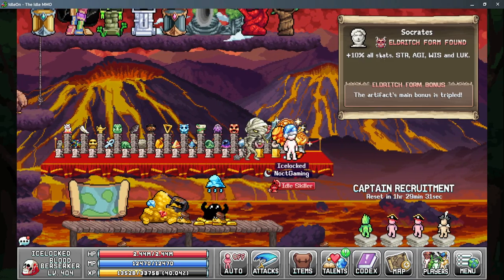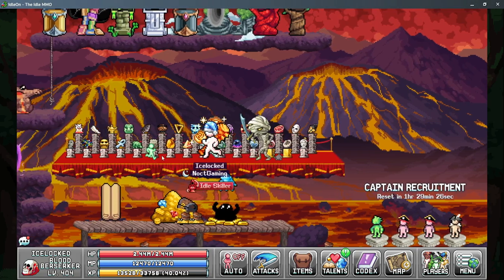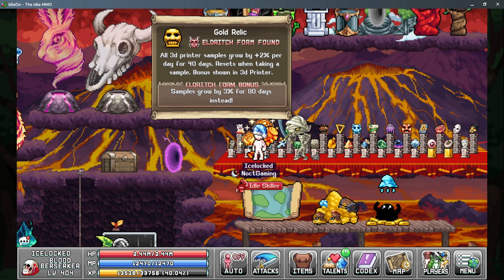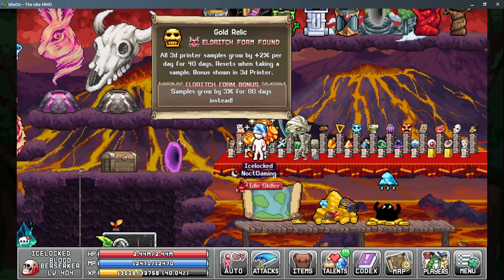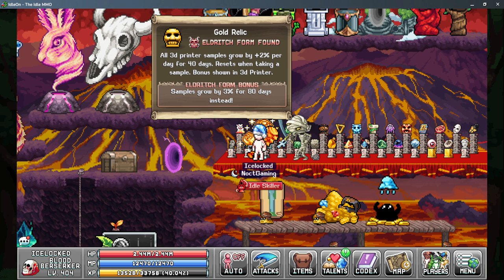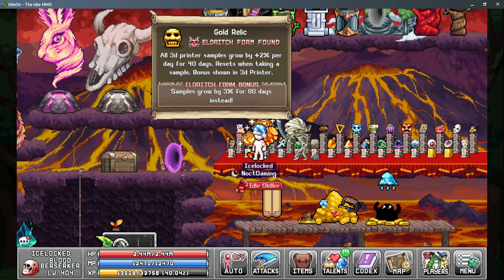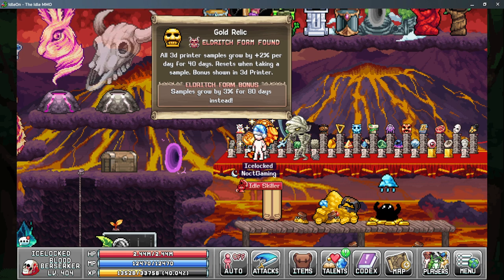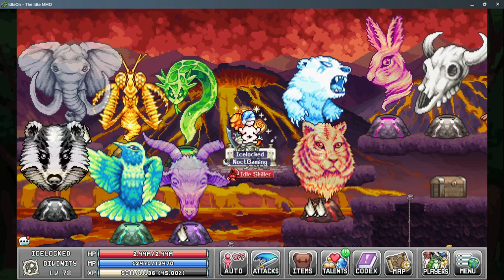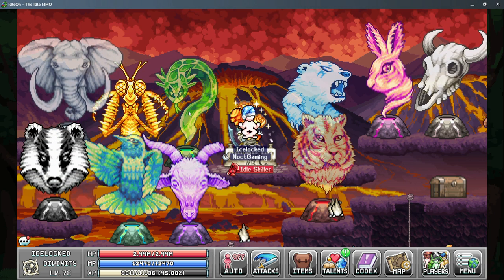The last relic worth mentioning is the Gold Relic — this isn't a sampling-specific thing but it does give a bonus to your printer output. For every day that you don't sample you're getting a 2-3% bonus to all of your samples, which means you could be gaining potentially 3-4 times more samples from your printer. So those extra samples from your 3D printer can add up significantly.